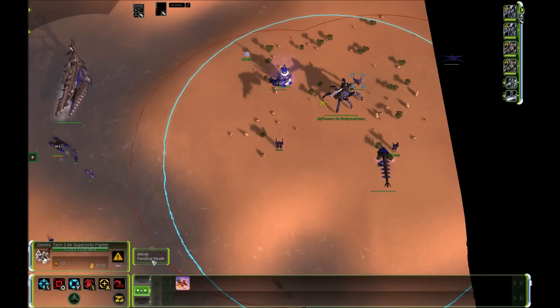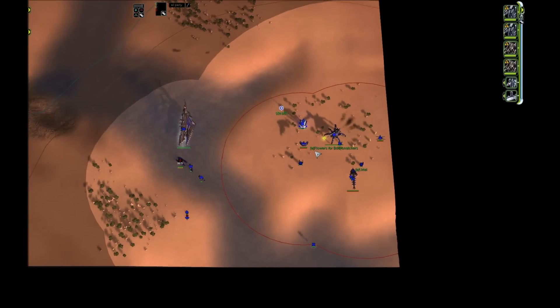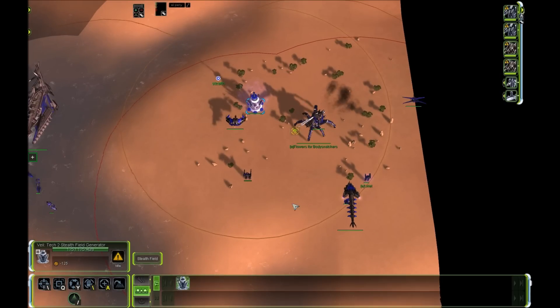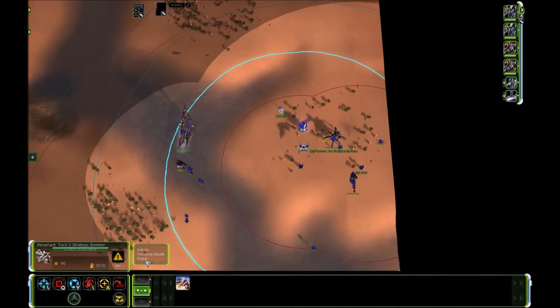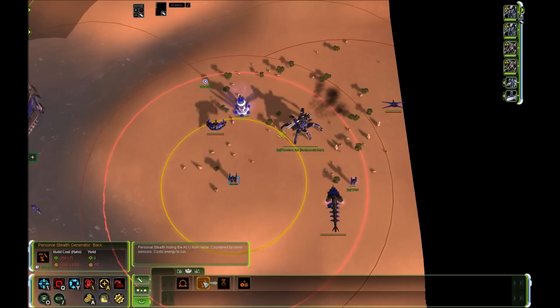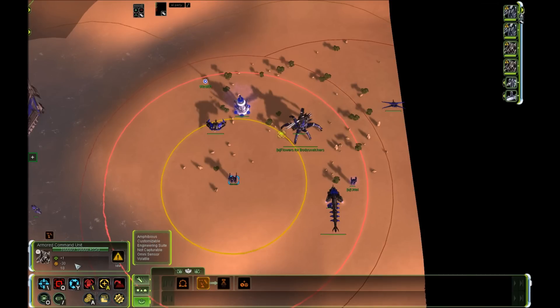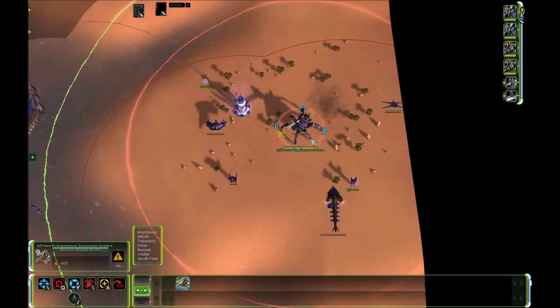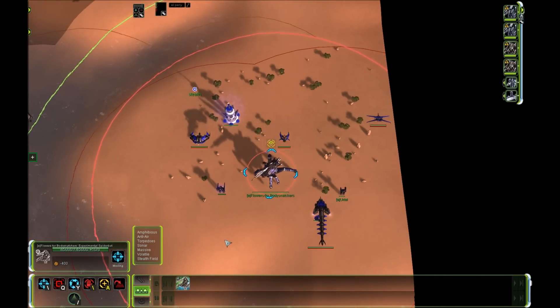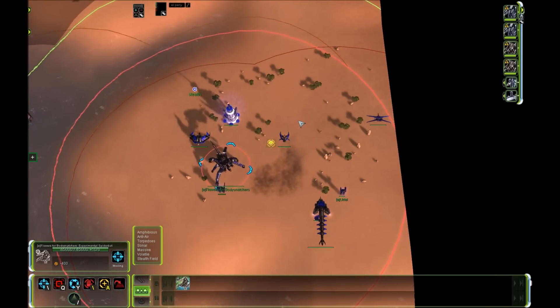You can read about stealth types in the bottom left — stealth field or personal stealth. The stealth field generator creates a stealth field. The Cybran T3 bomber has personal stealth you can toggle depending on whether you want to spend the power. The Siren ACU can equip a stealth generator in the back slot — fairly inexpensive, costs around 50 power to operate, and since the ACU generates 20 power per second it's a net of minus 30. The Cybran spider bot has personal stealth — it says stealth field but that's wrong; it won't stealth units around it, and it costs 400 power per second.